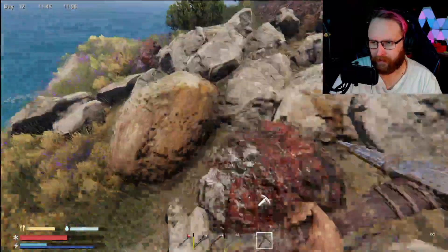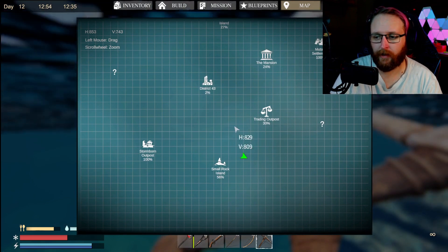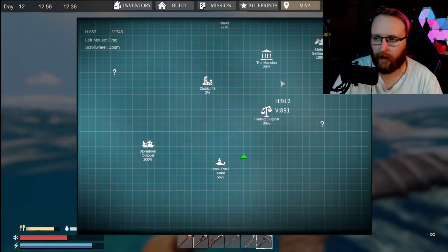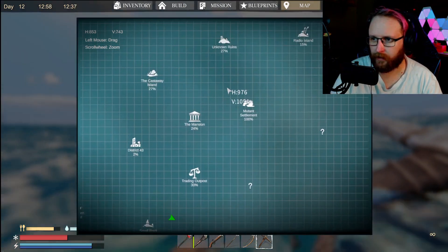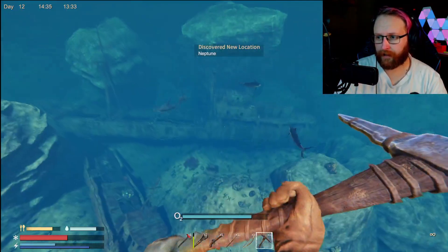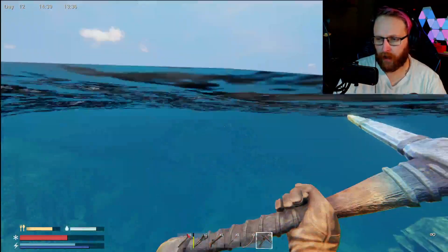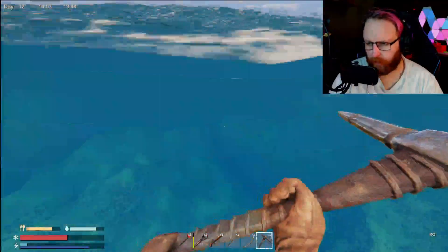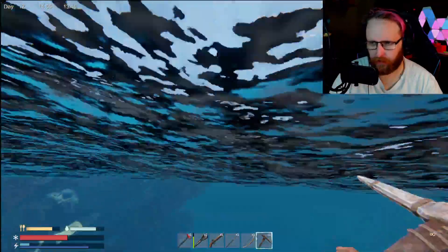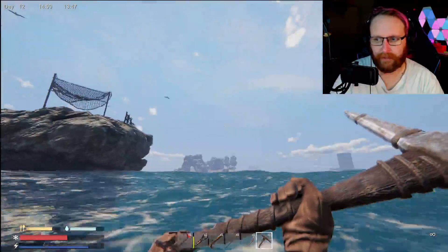Just to note the locations: sulfur is underwater near ruins, small rock island for iron, and radio island for copper. There are hammerhead sharks out here though — I'm leaving. We'll have to go explore that shipwreck pretty soon. I can't wait to go deeper into this game and deeper into the ocean.